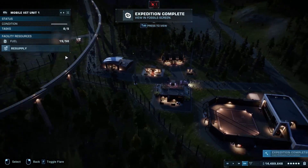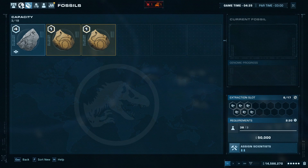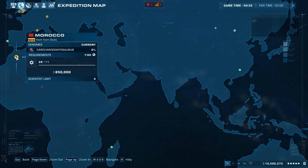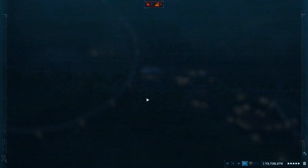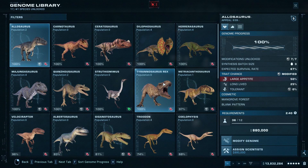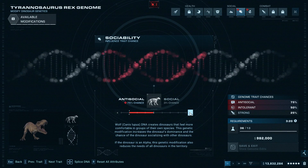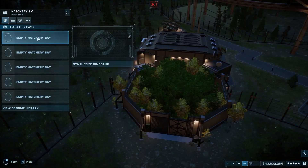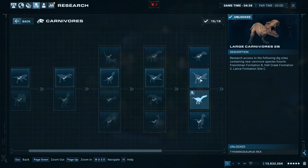We've got the complete genome for the Rex and the complete genome for the Velociraptor, which is awesome news for us. Let's go ahead and get the Carchodontosaurus - actually let's not, he's a costly 2 million. I'll send you and you out for expeditions. Now that we've got a complete genome for the Rex, let's get it - Tyrannosaurus Rex! I'm going to modify its genome here.